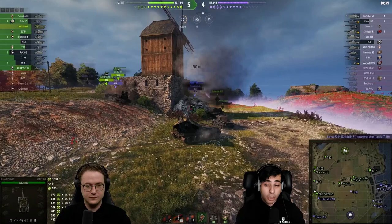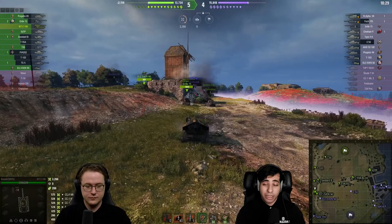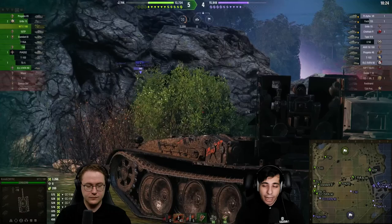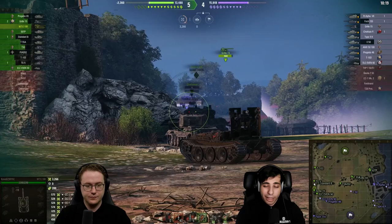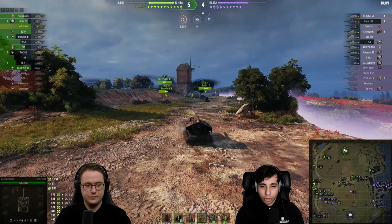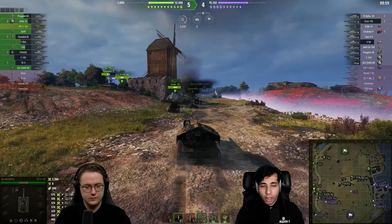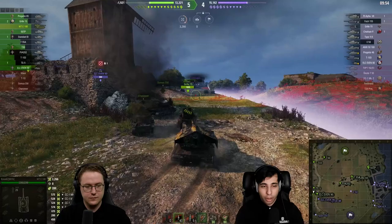He couldn't pick up the kill but there was only 200 damage left anyway, and an ally finishes off the Controcarro. All that's left on this flank is the ELC Even 90 and a Foch 155. The 9-0 line is being heavily pressured and it's a question of when the enemy decides to push — they will get spotted by the Progetto 65, T-55A, and 50TP. We need to clear this flank before they push through the city.